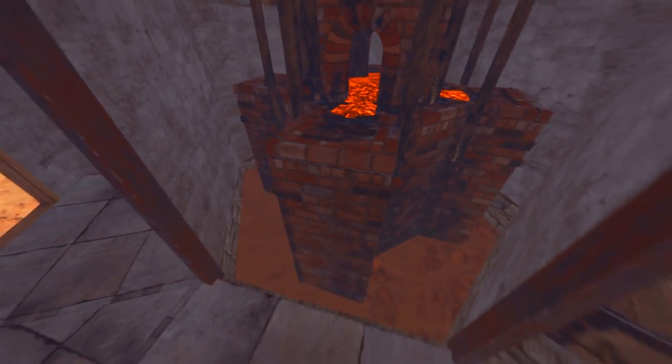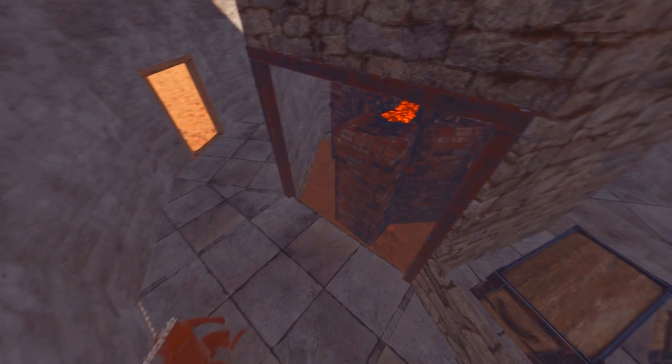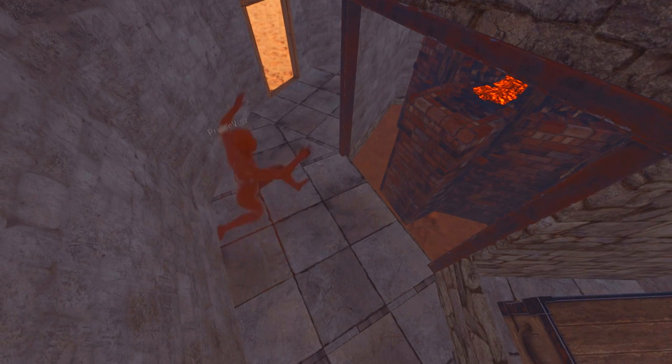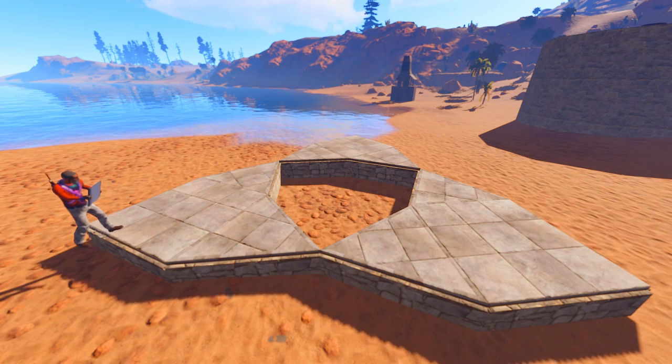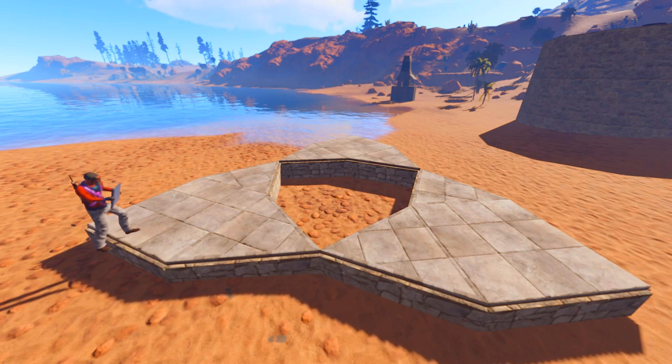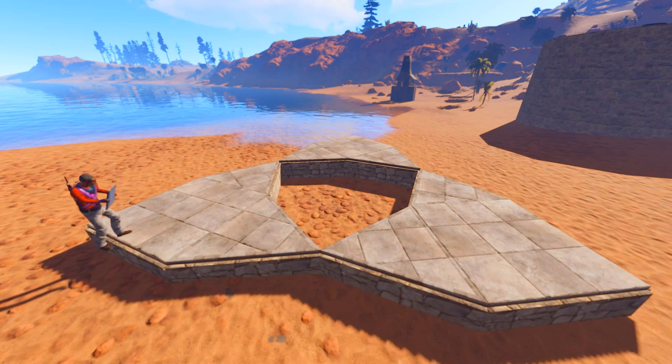And like I said, man, literally 10-15 minutes after the client update, I just went to my private server, started fooling around, started checking these new things out, and I just discovered that you can place a box and a sleeping bag inside the furnace.